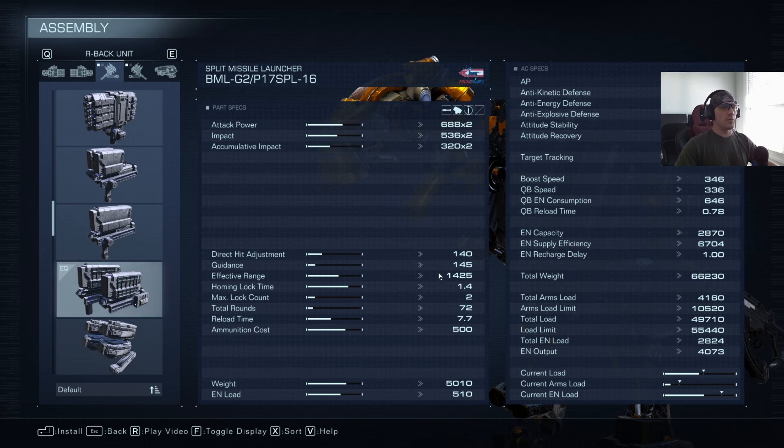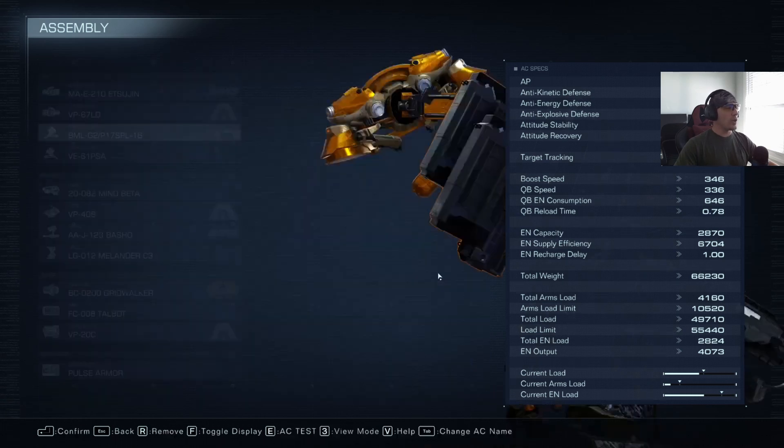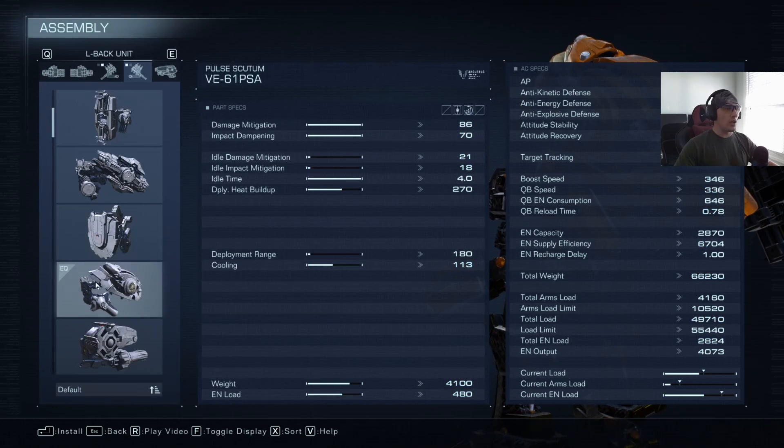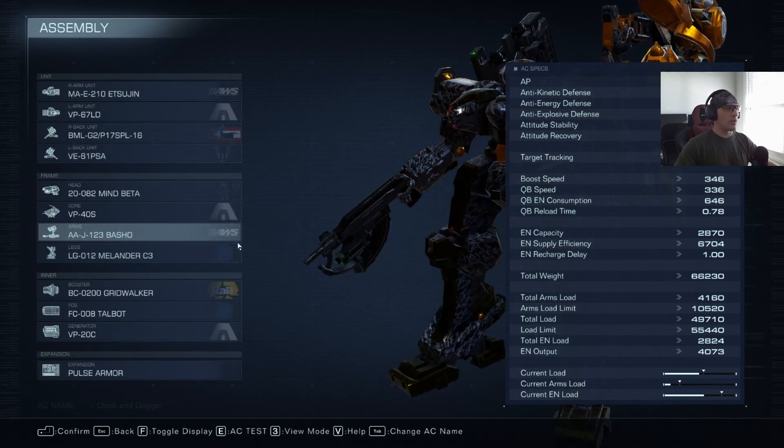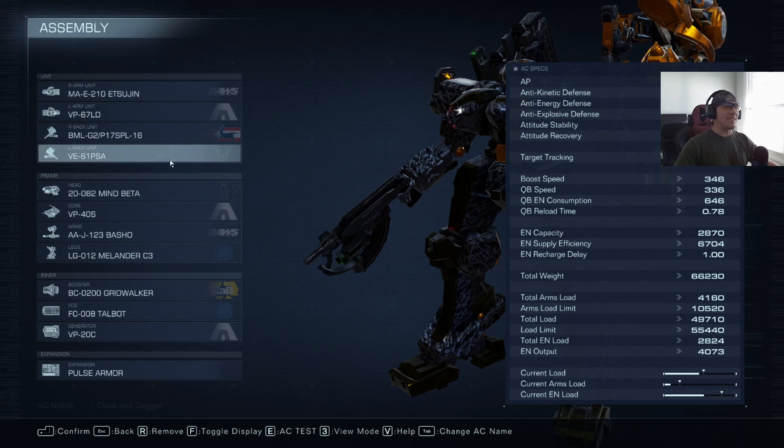You do a lot of backing up with Cloak and Dagger — if they're pushing you hard, you're going to be backing up to make sure most of the damage hits the shield, which is the cloak part of Cloak and Dagger. This shield is the VE-61 PSA — basically the one where you can just leave it out and it mitigates a lot of damage. Yeah, she's chonky, yeah she's thirsty, but she's the whole reason I decided to build Cloak and Dagger. I wanted to pair this with a dagger because I thought it would be funny to have a big overshield and a tiny little dagger — and then I was like, oh, Cloak and Dagger would be fun.